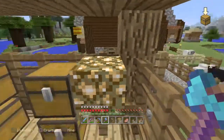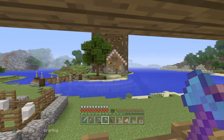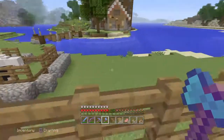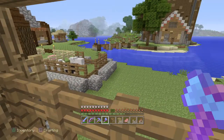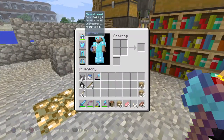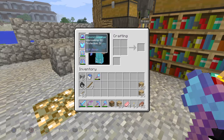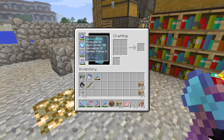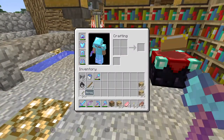We can now make eyes of ender, which we'll need because I haven't found a stronghold yet. I've been caving in the area but a stronghold doesn't have to be attached to a cave. In my last let's play on PC I was lucky — a fortress spawned in the ocean and was visible from the surface. Now that we have potions and are fully geared — Protection IV, Aqua Affinity, Respiration, Fire Protection, Mending, Thorns, Depth Strider, Feather Falling — we're set.